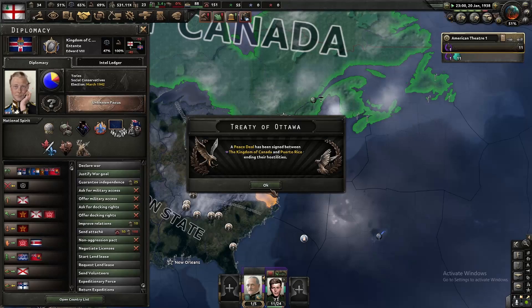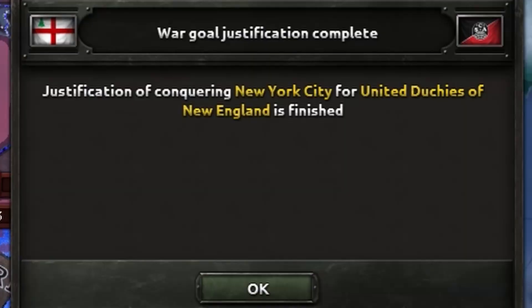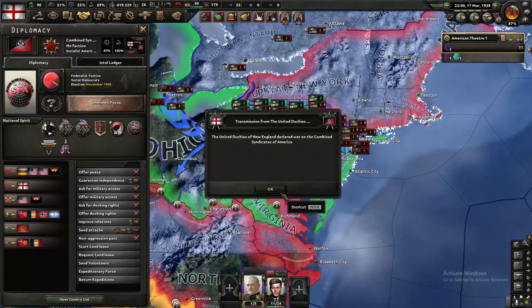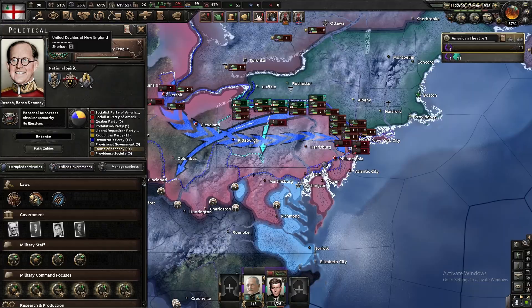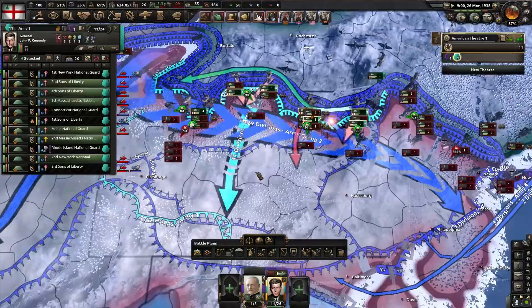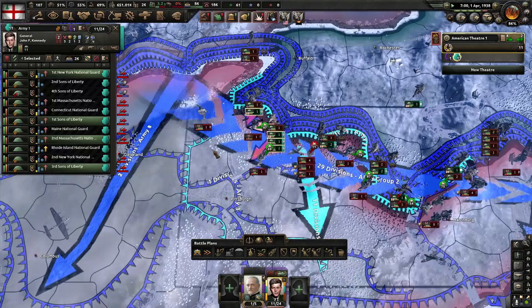The Brits have accepted us into the Entente once more, and with our goals set in place, it's time to finally intervene in the mess down south. With the help of Canadian forces, we were able to catch the syndicalists off guard on the border with Pennsylvania, making headway into their industrial centers. Though we got stuck on a push to Philadelphia, so I focused my attention on seeing if it was possible to take Chicago.